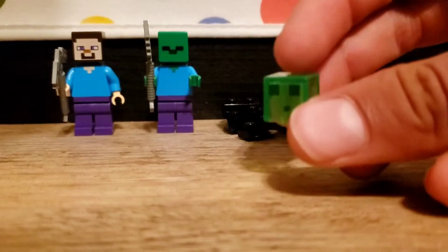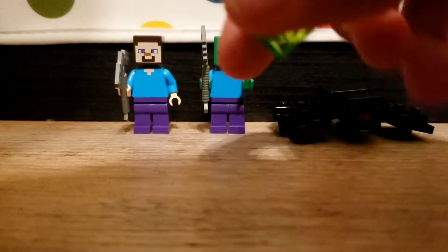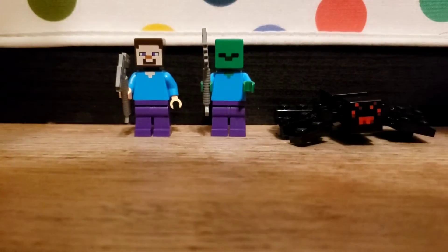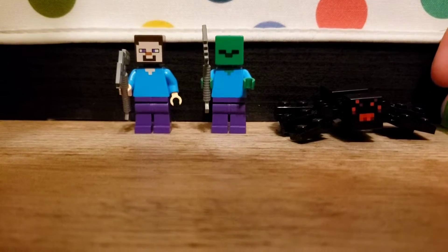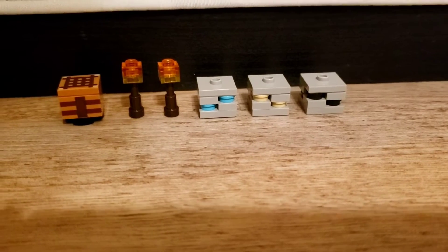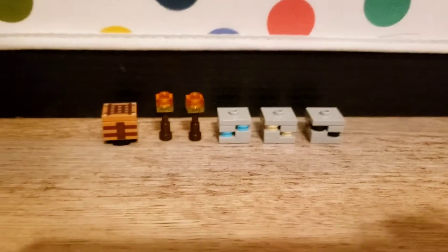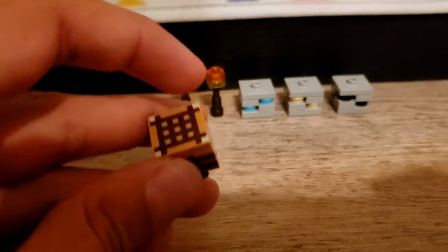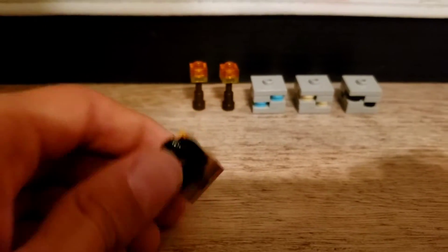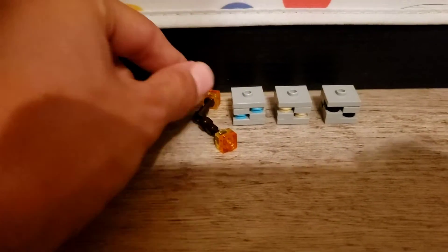And then we have the slime, which is basically a modified version of the classic Minecraft head. It's transparent and has the slime facial markings on it. We also have a crafting table — this is the first real crafting table I ever got. It's got the markings on the side and the 3x3 grid on it.